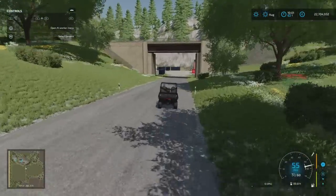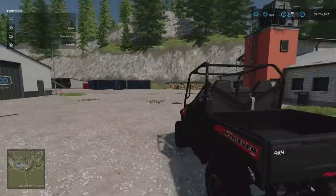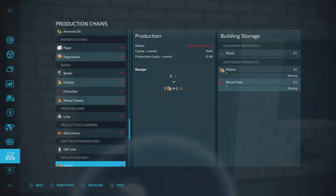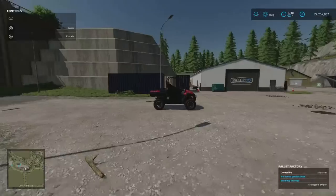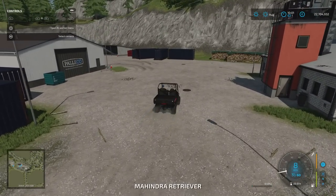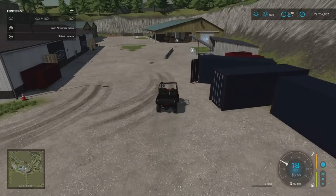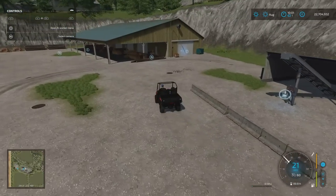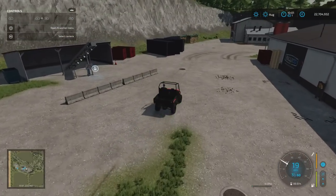Heading out to here — this is our pallets production, Pallet Co. I think the whole facility is pallets: lumber in, pallets out, with some wood chips as a by-product. The production speed is 1,440 — six in, three out and two, so not necessarily the fastest. All these points up here are just where you bring your wood to put in — so that's where you're going to get all those lovely pallets from.